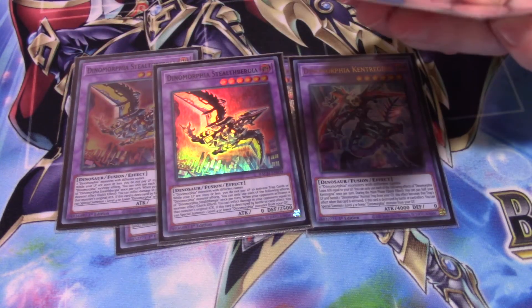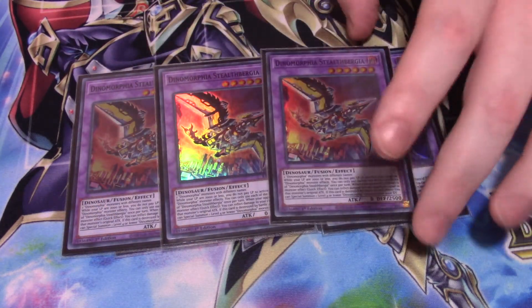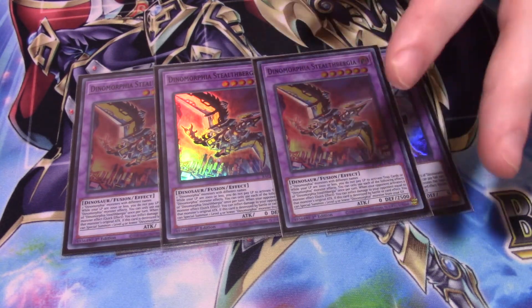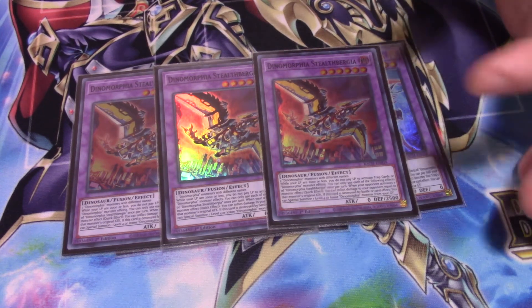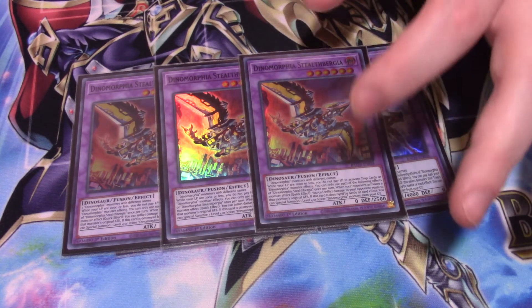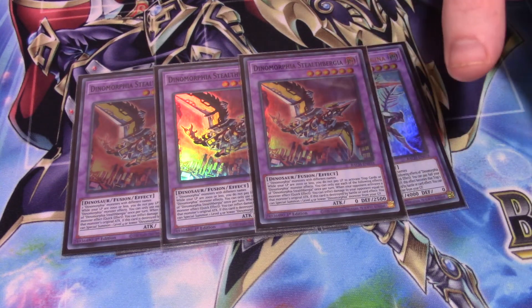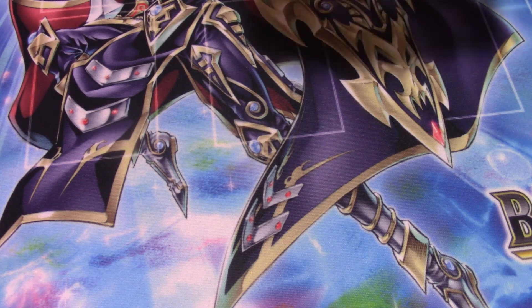I also play Dinomorphia Stealthbergia — I don't summon it a lot but it's fun when I do. When this card is on the field and your life points are 2,000 or less, you no longer have to pay life points to activate your trap cards. So if you have 1,000 life points with a face-down Solemn Strike, you can activate it without the cost. When this card is destroyed, summon a Dinomorphia from your graveyard level four or below. Finally, if your opponent activates an effect, you can use this card's effect and your opponent takes damage equal to that monster's attack.